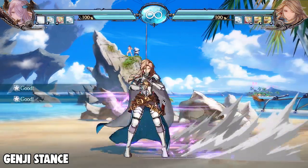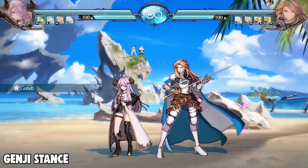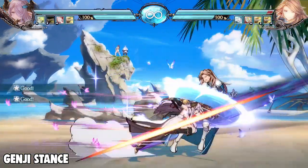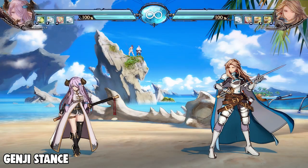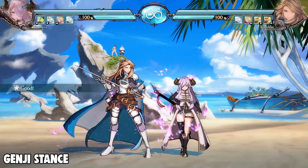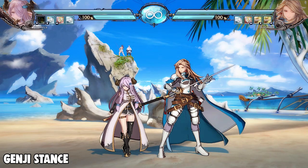Lastly in Genji stance is her command dash. This move is essential for Narmaya's game plan because she can use it to cross up the opponent and go into Kagura stance. The light version stays on the same side, the medium version goes to the other side, and the EX version also goes to the other side but is a little bit faster on recovery.